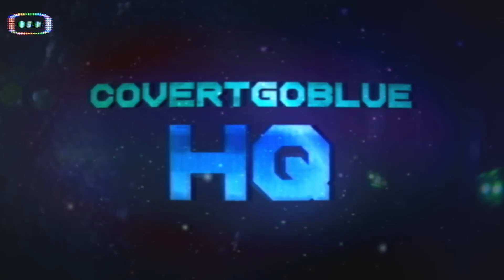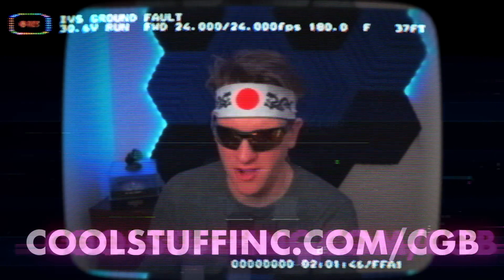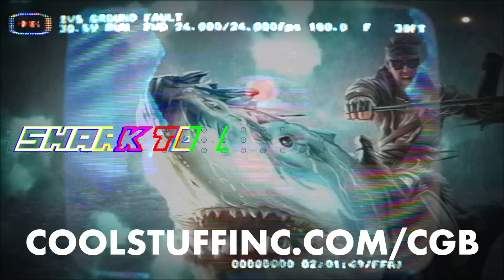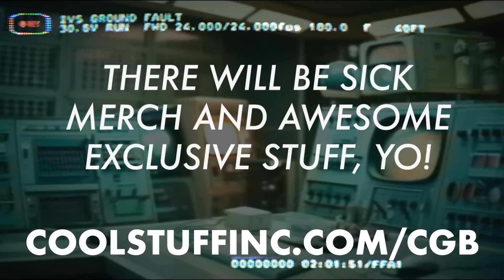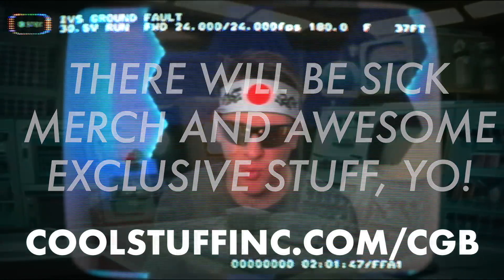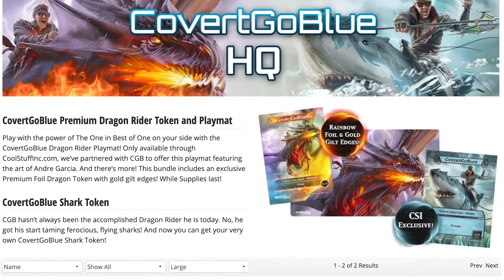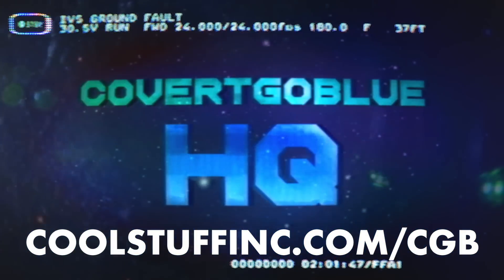Join me at CovertGo Blue HQ — follow the coordinates on your screen. CovertGo Blue HQ is your ultimate destination for everything CGB: get your playmats, your Shark tokens, and the first look at all new merchandise that CGB releases. Gear up with the only merch 100% certified by the one and best-of-one. Head to coolstuffinc.com slash CGB.